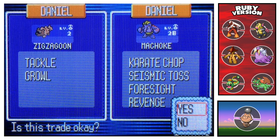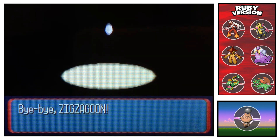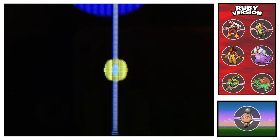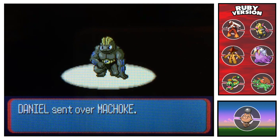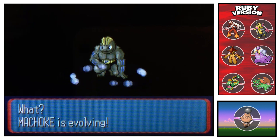All right, so I've attached the Link Cable to my other Sapphire. I'll trade over the Zigzagoon for Machoke, and we'll see a nice Shiny Machamp, which I've honestly never seen in third gen. I've never really used Machamps in third gen either — I always had a Link Cable, but it's never really been a Pokémon I've used too much. It is a pretty good one and a quite nice shiny. Here we go — we've sent over the Machoke, and assuming everything goes right, it should evolve.